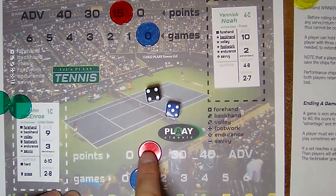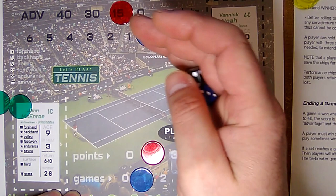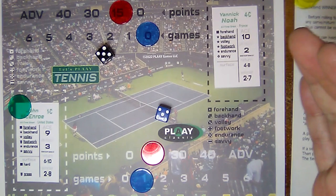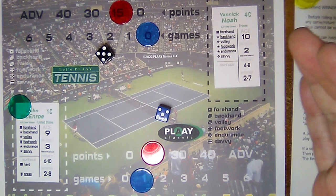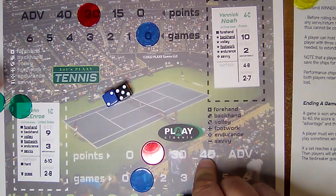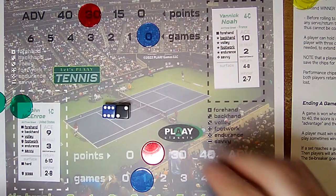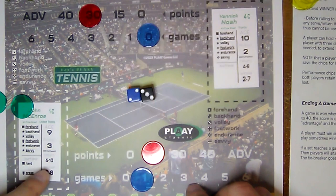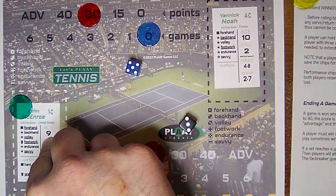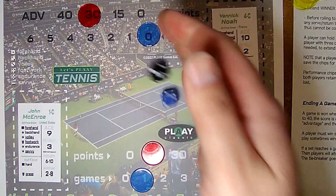McEnroe uses a return chip for a winner, rolls a ten — missed shot. 30-15. McEnroe serving a seven, rolls a two — he's got the backhand, gets another chip. Yannick returns with an eight. McEnroe does not return a five, but uses a chip to extend the range. Yannick returns with a five. McEnroe wants to go for a winner, gets to use the chip, rolls eleven — and that's a no. 40-15 Yannick. McEnroe serving an eight, Yannick returns with a three — no. 30-40. McEnroe serving a nine — aces them, deuce.